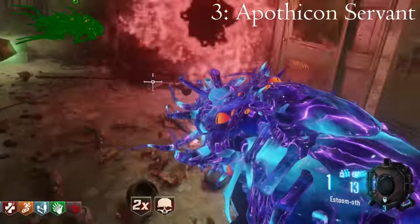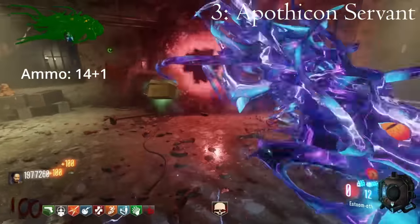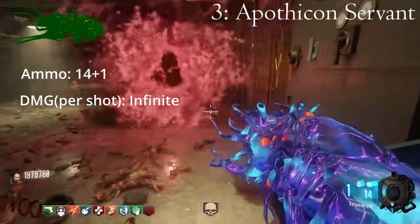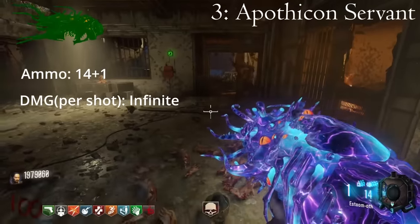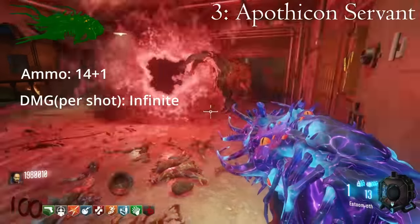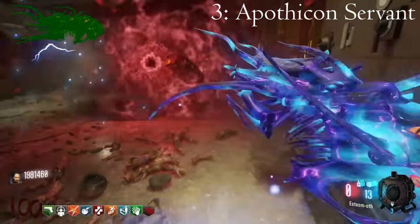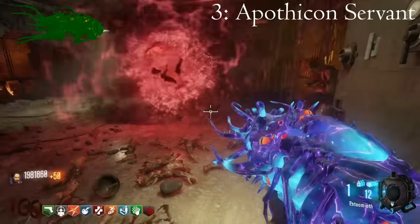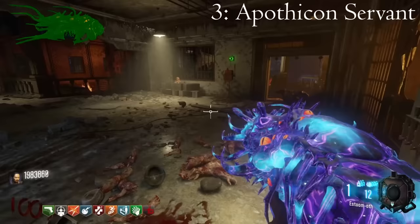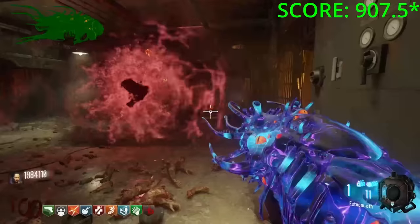The Apothicon Servant, when upgraded, holds 15 shots. When fired, this gun catapults a black hole that sticks to any surface. The black hole sucks zombies in from all directions for 10 whole seconds before exploding, killing all the remaining zombies. I found that per shot I was seeing an average of around 55 zombie kills, but the most I've seen was actually 63 kills. Using the average, the Apothicon Servant will likely grant you something like 825 kills on round 100. I think it's more than fair to say this is probably the safest gun of all time — 825 kills means the Apothicon Servant racks up a 910-point score, making it the third best wonder weapon on this list.